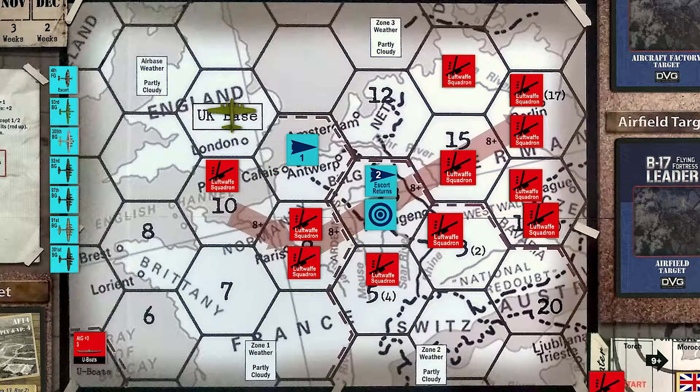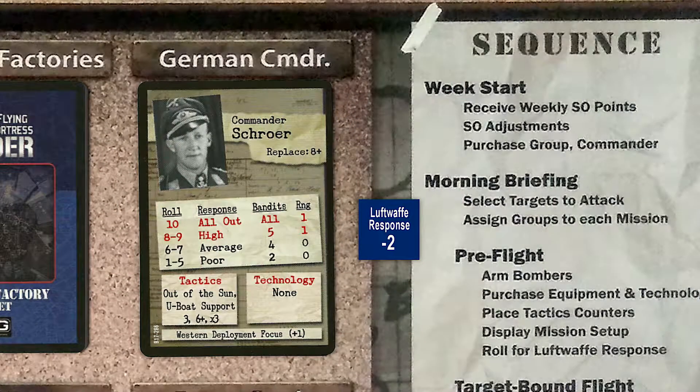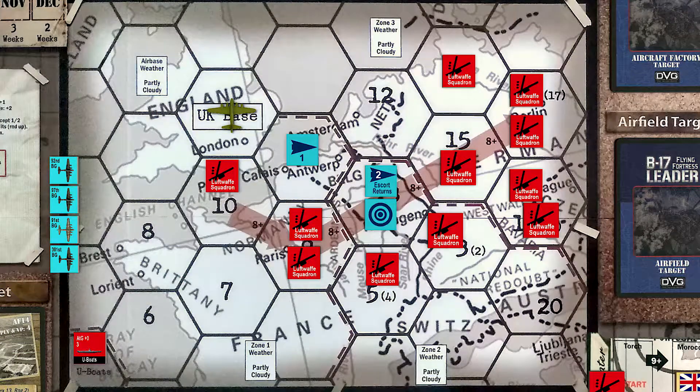We roll for the Luftwaffe response, and we roll a 10, modified to 8, which is a high response — the first one of this campaign. The Luftwaffe has gotten tired of us beating them down, and they're going to come after our small group with a vengeance this week. A high result means that German squadrons adjacent to our group's location will be able to attack us, and we're going to be hit by German fighters every step of the way to the target.